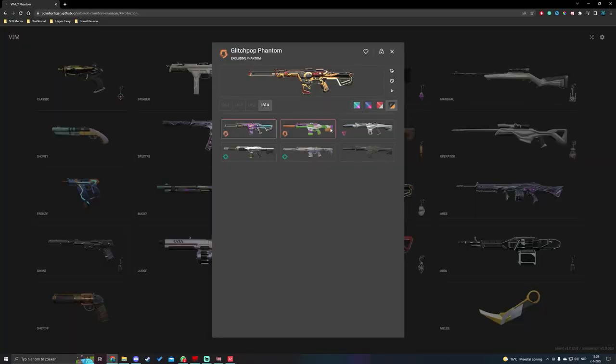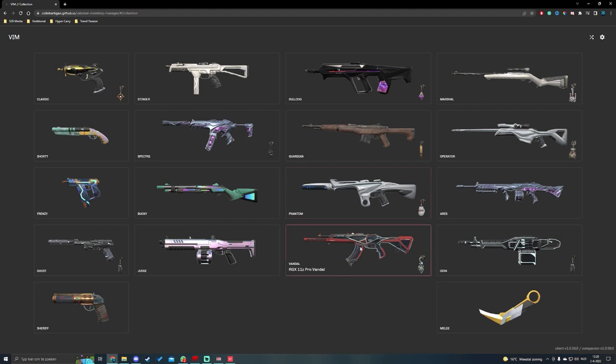Here you can see all your skins, and basically what this does for you is make sure you get random skins every game. The cool thing is you can also favorite a bunch of skins you prefer, so it prioritizes those skins before the others.